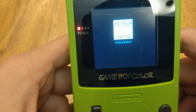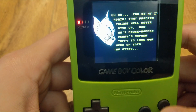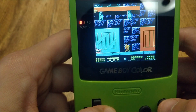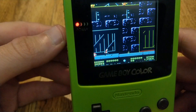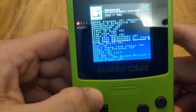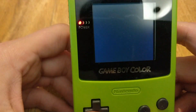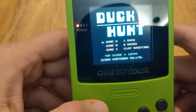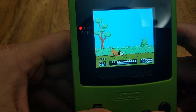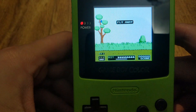I'll give you a quick example of a game or two. As you can see, that's Nintendo Entertainment System. Let's try some Mario. I guess maybe... I can't do Duck Hunt, I don't have a zapper hooked up. You can see it works, though. I can control the duck, but that's it.